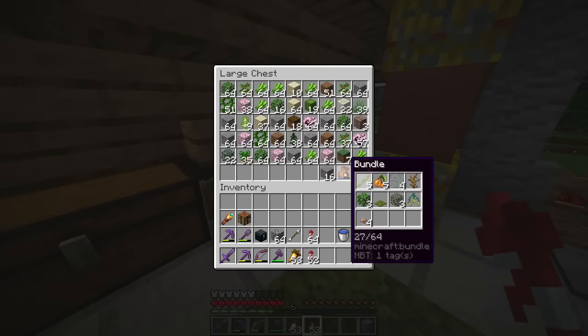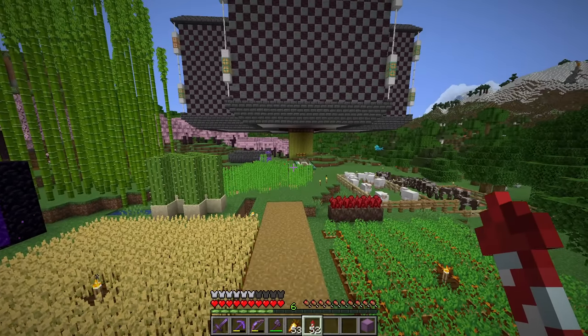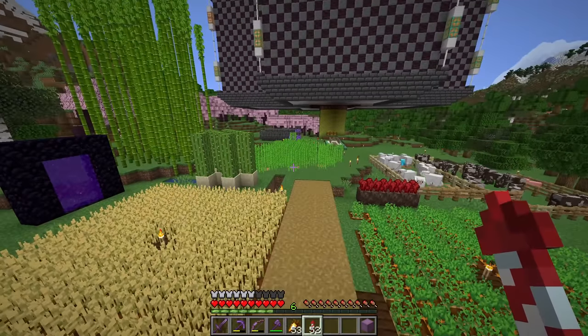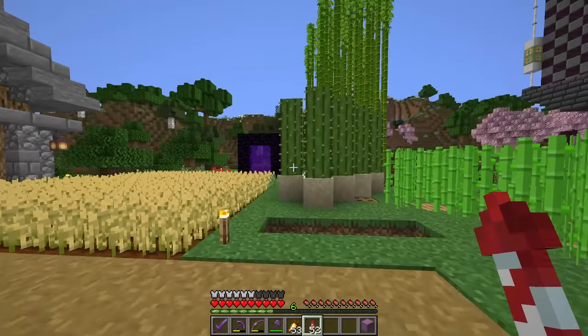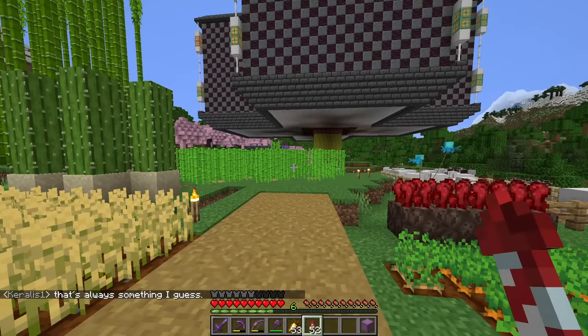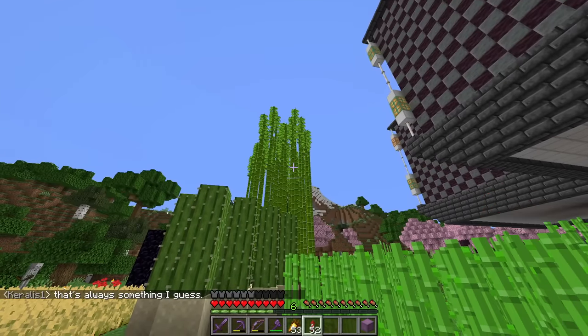But besides that, what are we doing today? Well, today we want to build a couple more farms, because I need some resources to build a big thing which I want to build in the future, but I am not ready to quite build yet. So the farms we're going to try and make today are going to be farms that supplement other farms. Basically, I want to make a sugar cane and a bamboo farm.